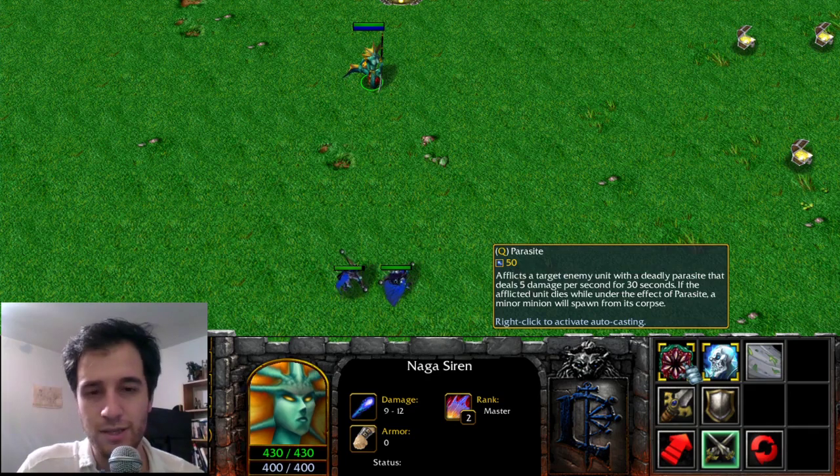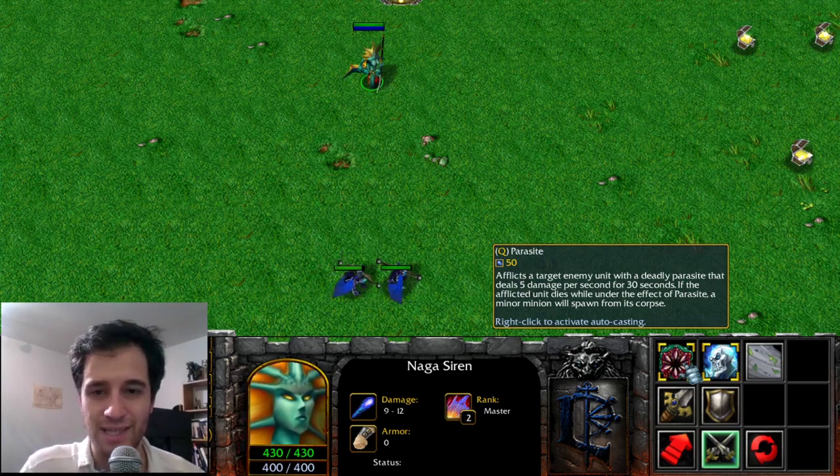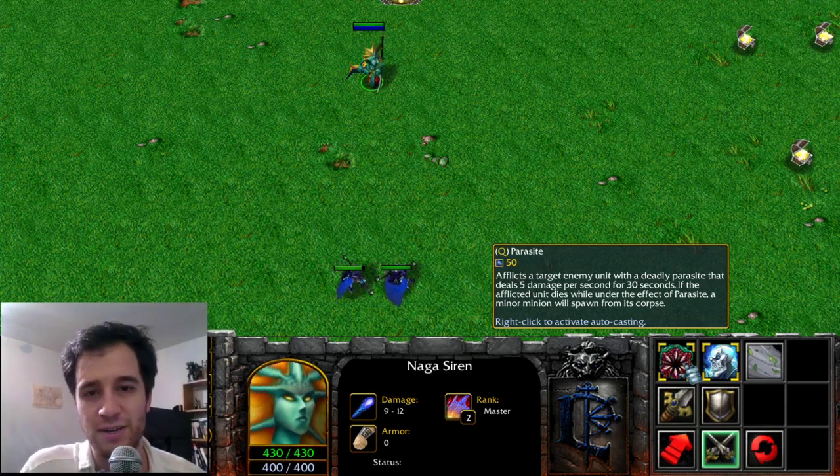The only ability borrowed from the Naga Siren is Parasite, which when cast on an enemy gives them a debuff. When that enemy dies, it creates a small minion which can attack on your behalf. This debuff is what's used by Broodmother in Spawn Spiderlings.